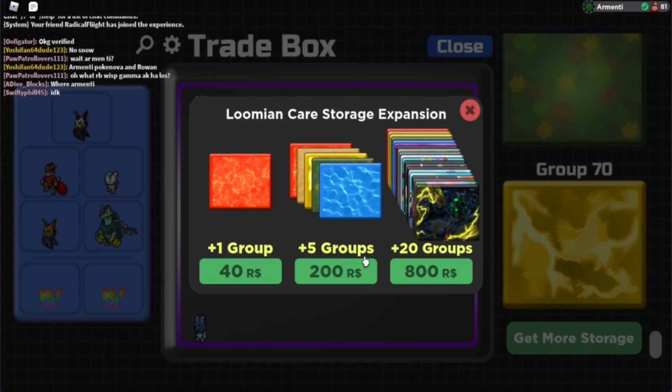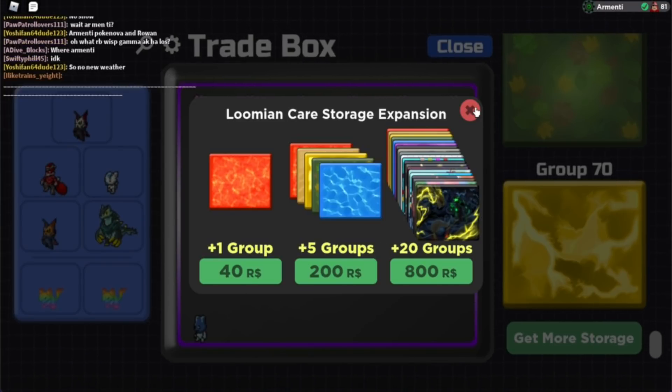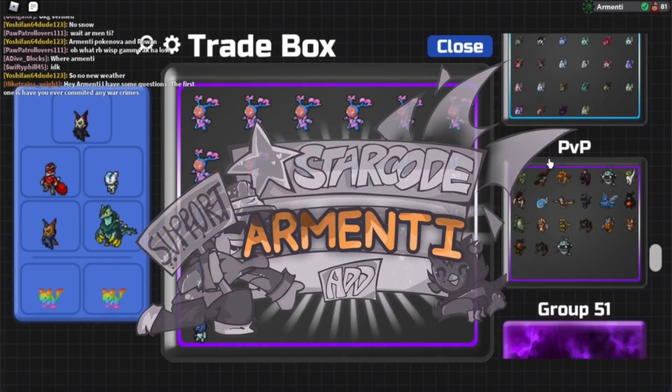Pretty awesome how you can now get more box space. You can buy in groups of 1, 5, or 20. Pretty much you can now buy more box storage — more Lumion Care storage in Lumion Legacy — which is pretty awesome, especially for those who do need the extra box storage.